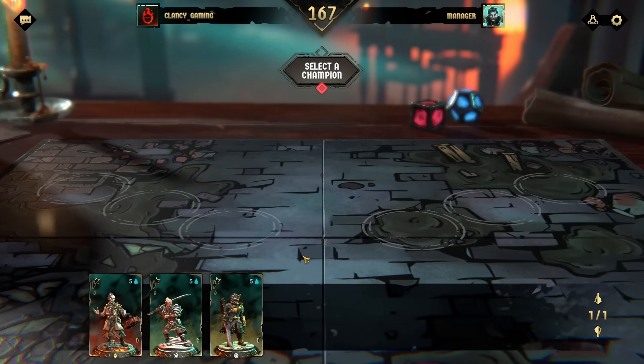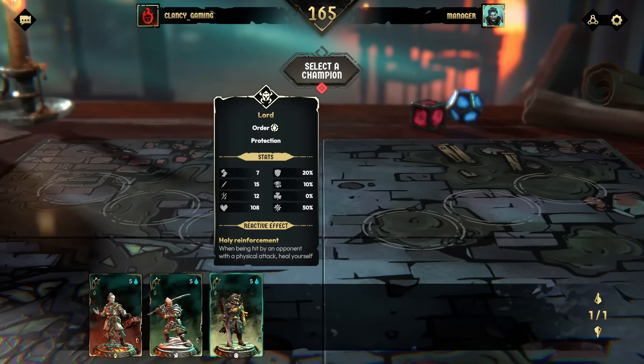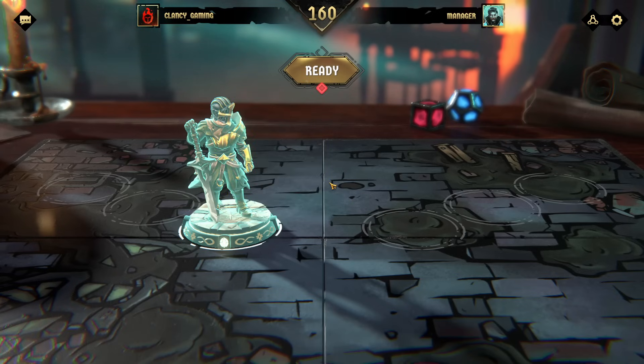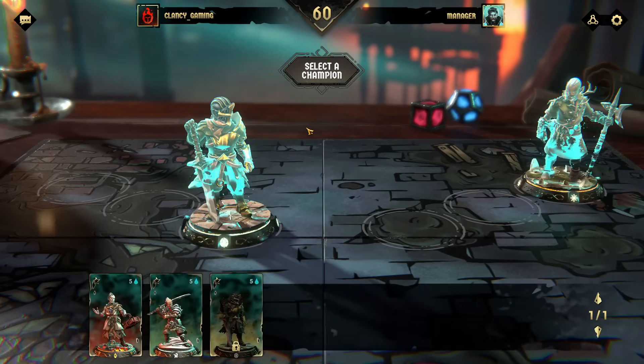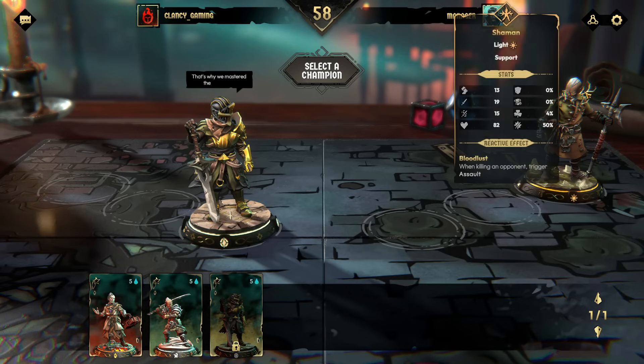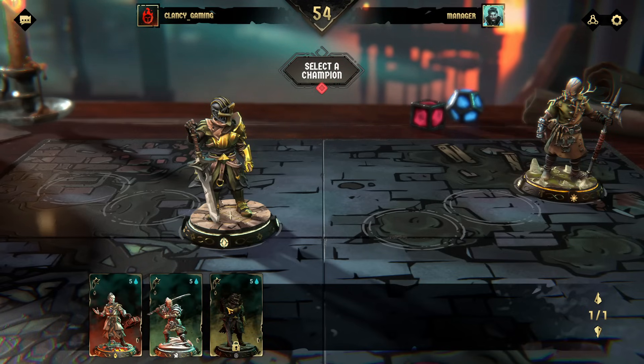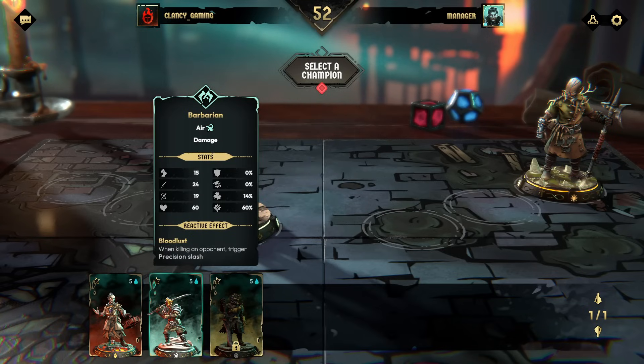I'm going to assume this guy is the protector so we'll put him down first because he's got armor. Human body is so weak - that's why we mastered the art of war. Not even a voice line. I'll always put down our damage in the middle.